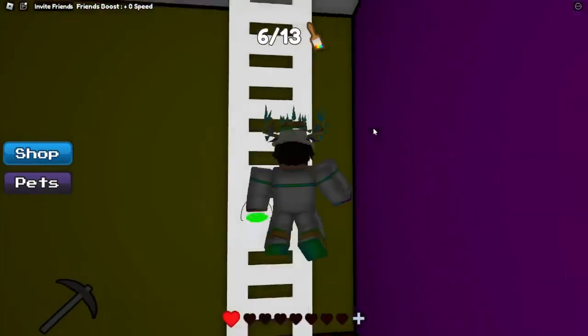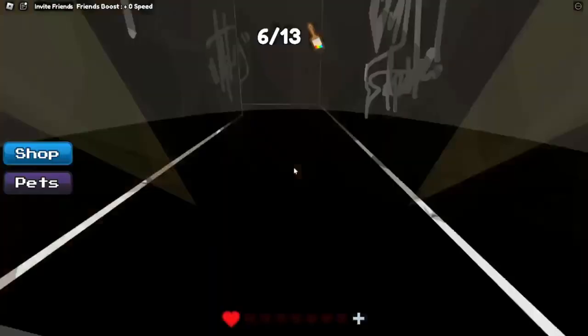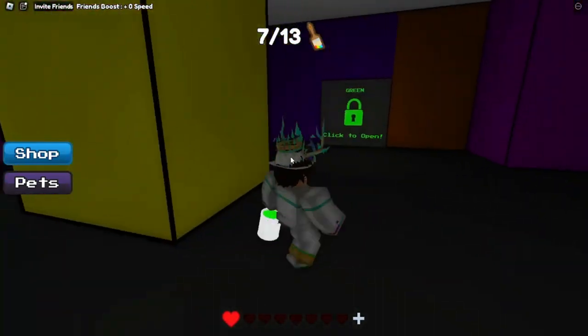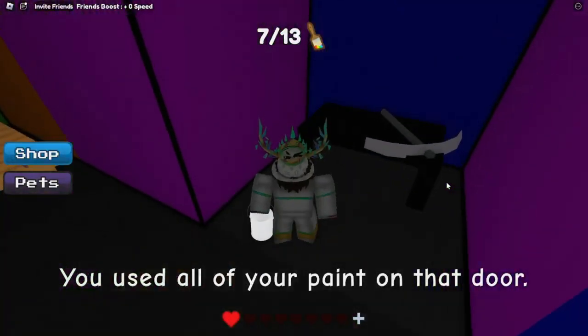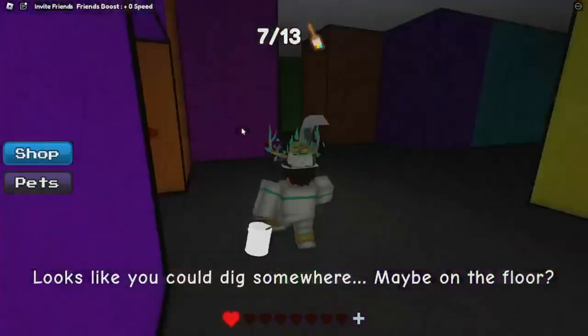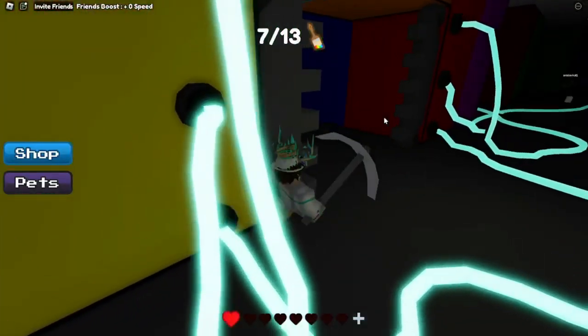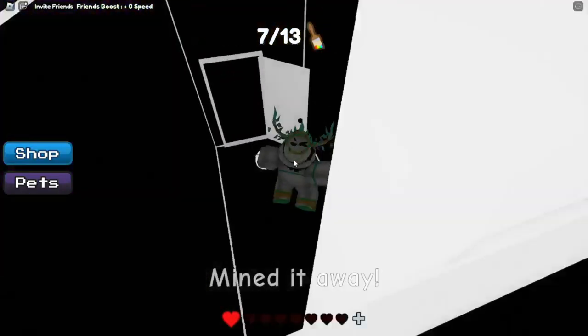So now you want to climb up the ladder in the room where there was orange. I forgot to mention this, but as you see, once you walk over here, up here, you'll find a paintbrush. Now just follow where I go. As you see, that's where green is located. Once you go in there, you will find the pickaxe, and you need to go back to where we were just with the ladder. As you see, once we go in here, you can use the pickaxe on this little hole right here.